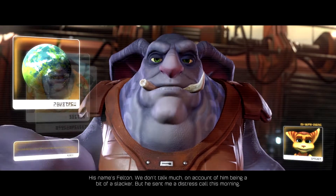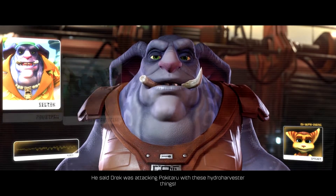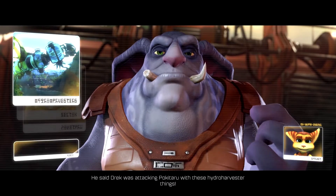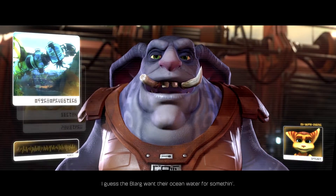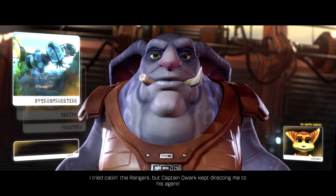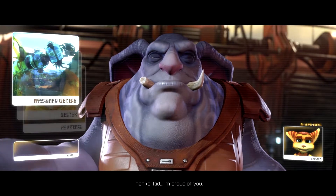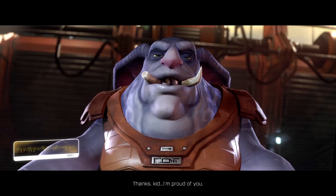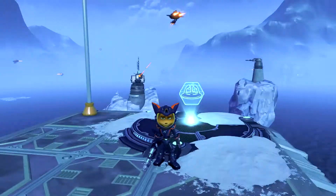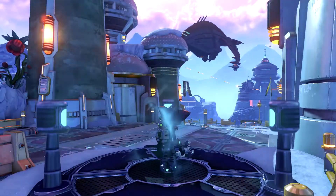I don't know if I ever told you this but I have a brother on Pokitaru — his name's Felton, we don't talk much. He sent me a distress call this morning — Drek was attacking Pokitaru with these hydro harvester things. I guess the blarg want the ocean water for something. I tried calling the Rangers but Captain Quark kept directing me to his agent. Could you swing by and check in on him? Well thanks man — I literally was just saying how linear things are being and then boom, we have an optional world to go to. That's so funny!